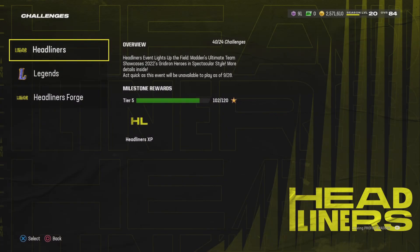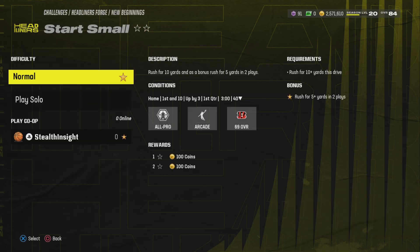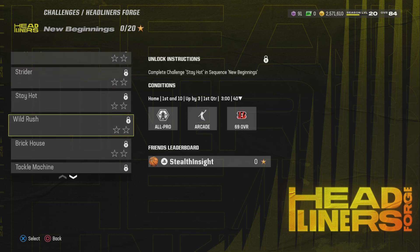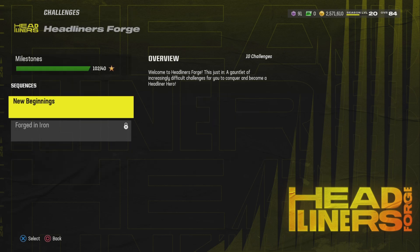If you are no-money-spend, you need to know this. The Headliners Forge — we just got new challenges today. They're super easy; I saw them on Twitter. They're all so simple, it'll take you 20 to 30 minutes to do all of them. It might not look like much right now because you're only getting 100 coins per star, which is about 2,000 coins total for all this stuff — that's really nothing.